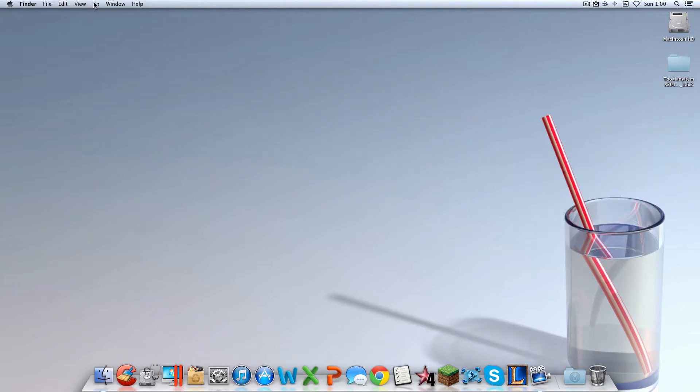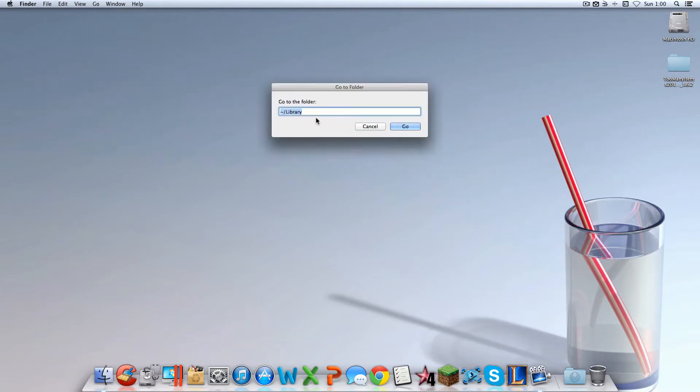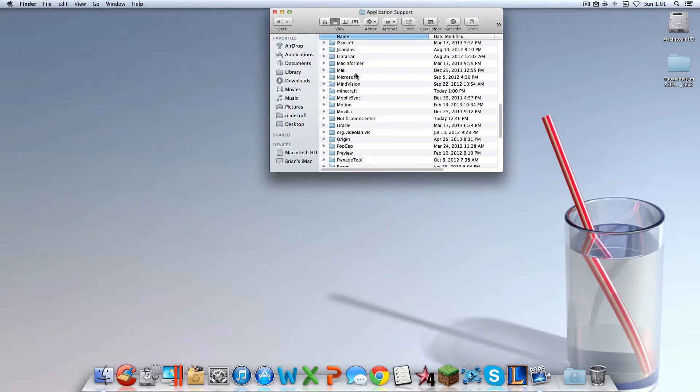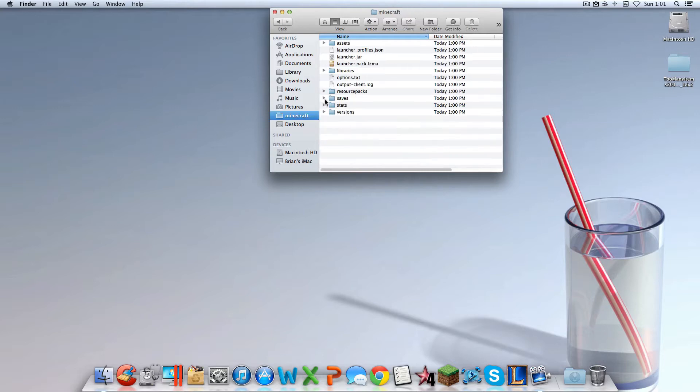Now you're going to want to click Go, then Go To Folder, and type the tilde key — that's the squiggly key below the Escape button — then backslash Library. Type that in and hit Go. Now you're going to want to go into your Library folder, then Application Support, and then into Minecraft.